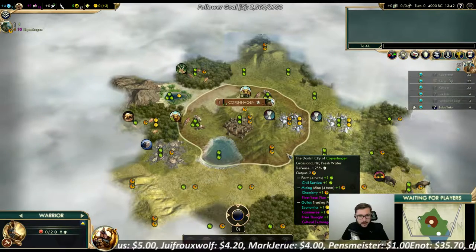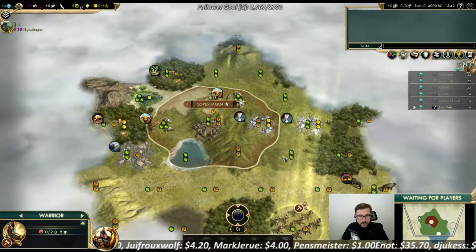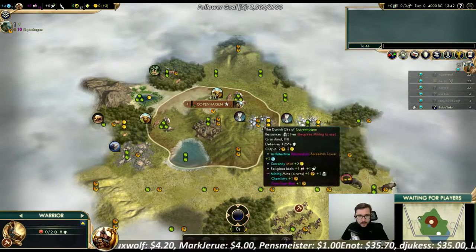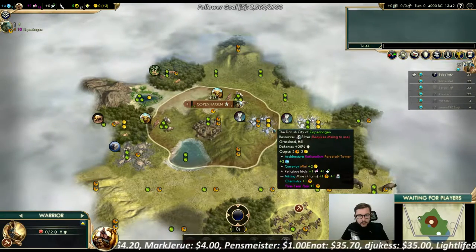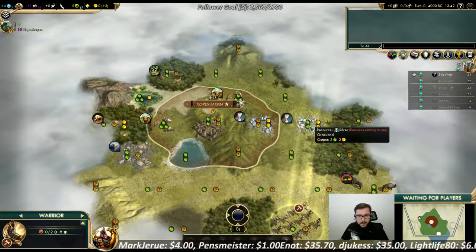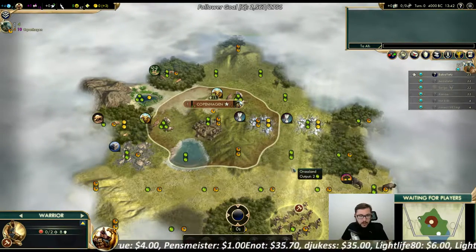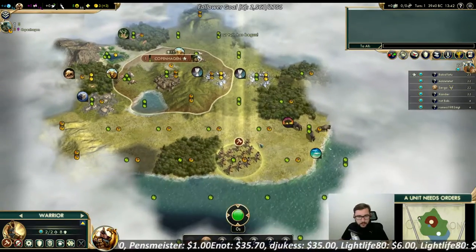So while we are thinking here, let's think about the pantheon. Obviously this is our original box so there are probably three or four copies somewhere on the map, but it's kind of weak — five culture, five faith. It's almost impossible to form a religion with that; it's even hard to work those tiles early on in the game.